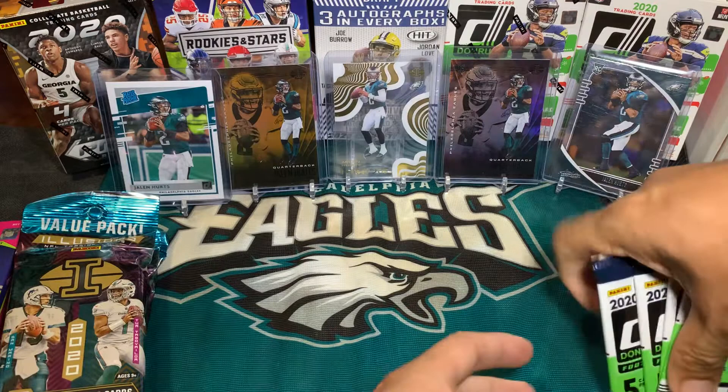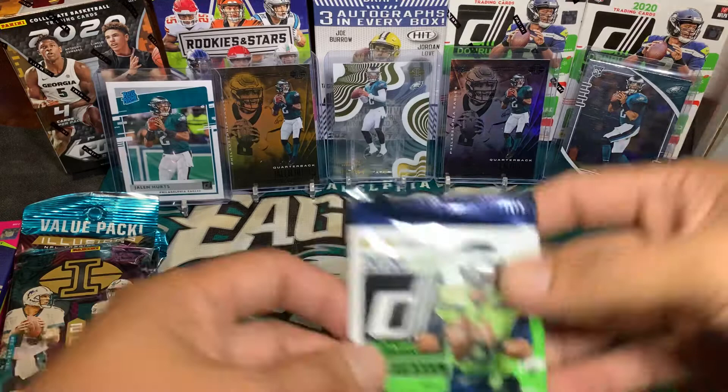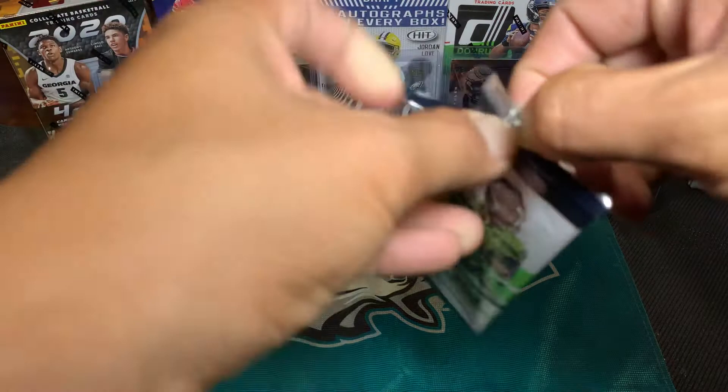We'll start with three of the five-card Donruss dollar packs from Dollar Tree, then three packs of the value pack Illusion 2020 with 20 trading cards per pack, and finish up with a Rookies and Stars hanger box. Like and subscribe if you haven't yet, and leave a comment.